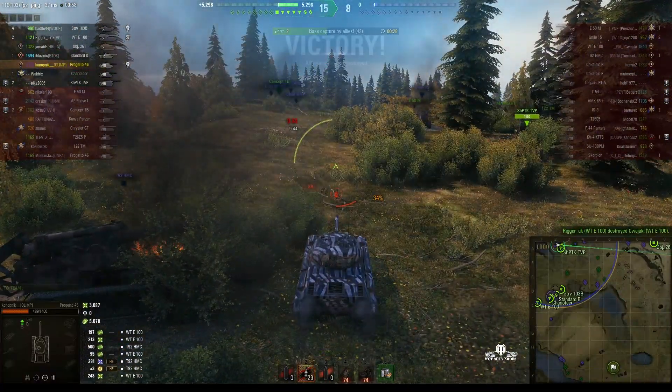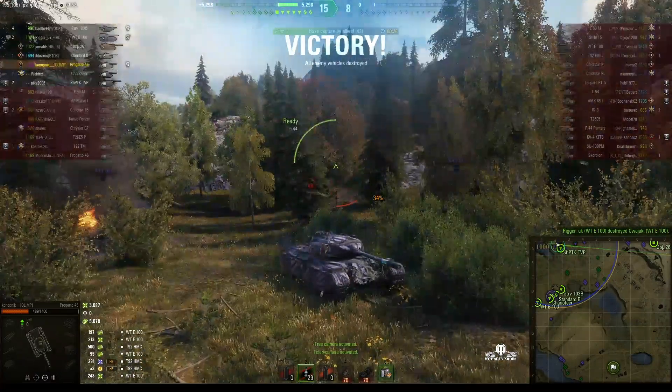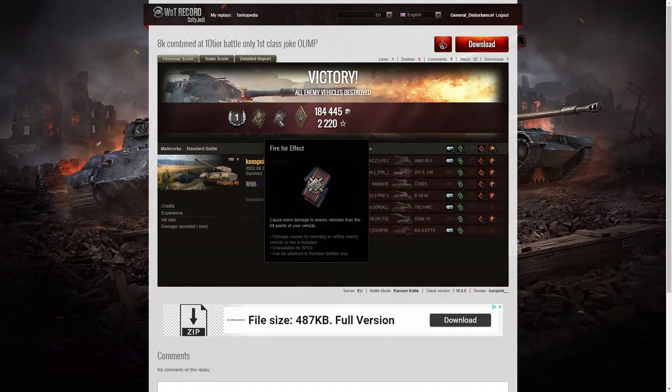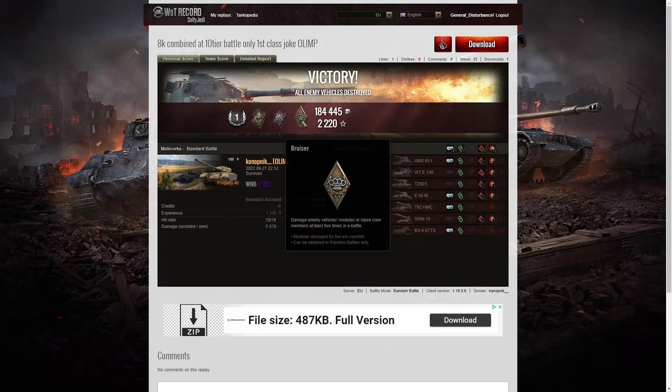8,000 combined damage and that was only a first-class tanker result, even though it was 8,000 combined in a tier 10 game. He got a Spotter badge for spotting at least a thousand hit points of damage, a Fire for Effect badge for doing more damage than his vehicle's hit points, and a Bruiser medal for getting at least five critical hits — he managed to get nine.